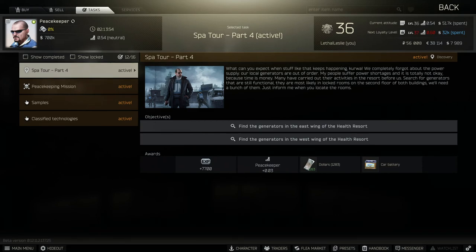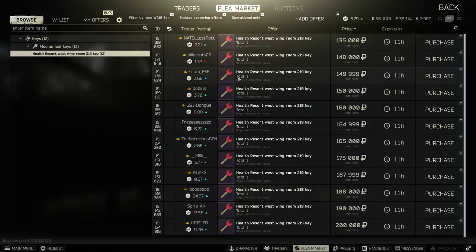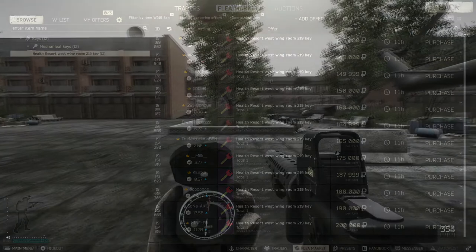Hi guys, welcome to the video today. We're doing the Peacekeeper tasks spa tour part 4. What we need to do is find the generator in the east wing and find the generator in the west wing to complete this task. We're going to need one of the two keys: west wing 219 or west wing 220. The cheapest one at the moment is 219, coming in at 135,000 rubles. Let's jump into Shoreline and get this one done.